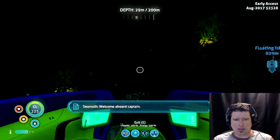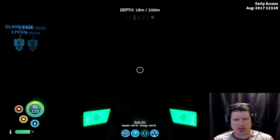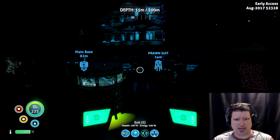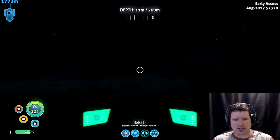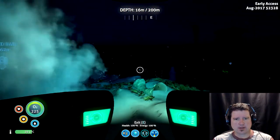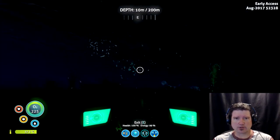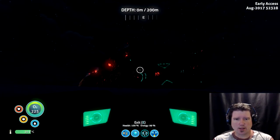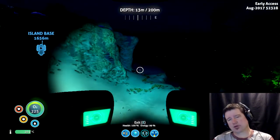Welcome aboard, Captain. Thank you, computer face lady! Okay, if we come up here, you know where my base is. This is my base that I have right above the Grand Reef. It's right by this thermal vent right here. Everybody knows where I start. Okay, if you head over here towards the island — the aurora is right up here. And you head down to right below the aurora to where the mushroom forests are.